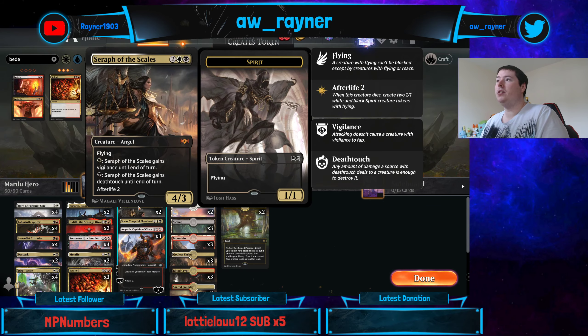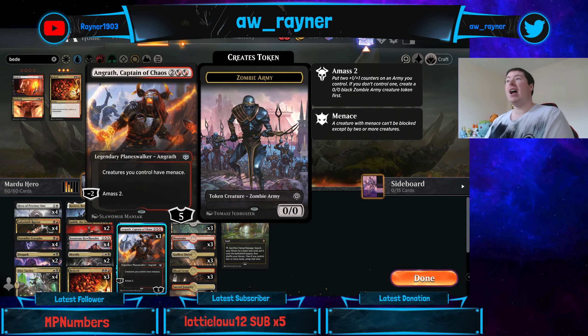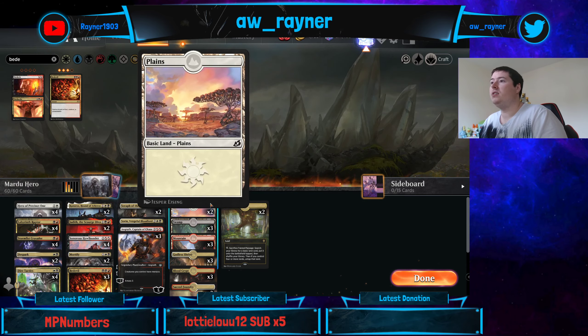We've got Seraph of the Scales as a top-end threat, one copy of Sorin, Vengeful Bloodlord, and three copies of Angrath, Captain of Chaos - so creatures I control have Menace, meaning everything gets those abilities.